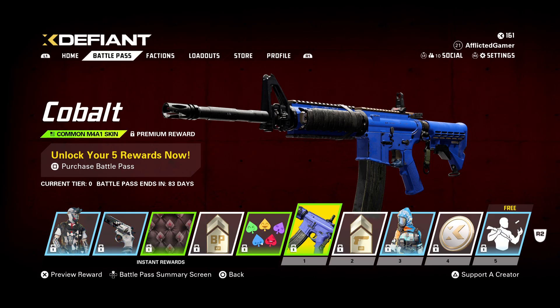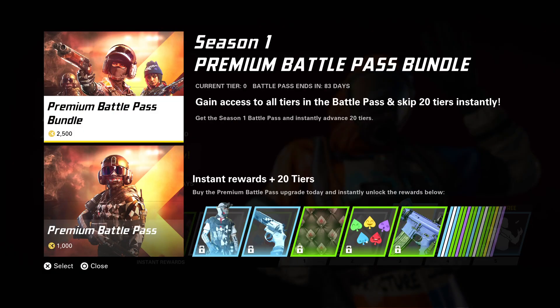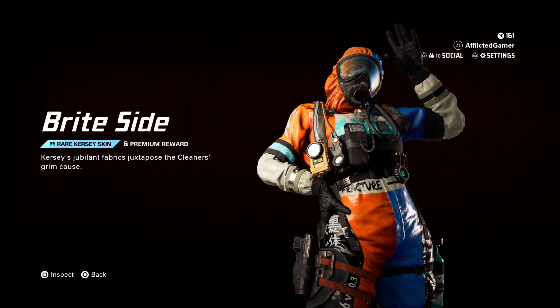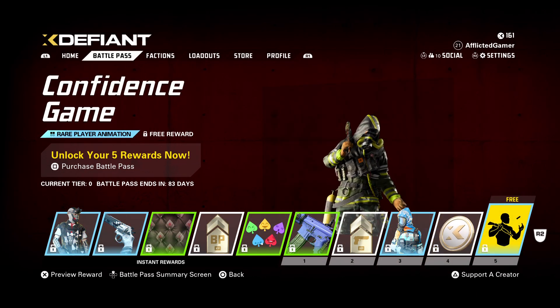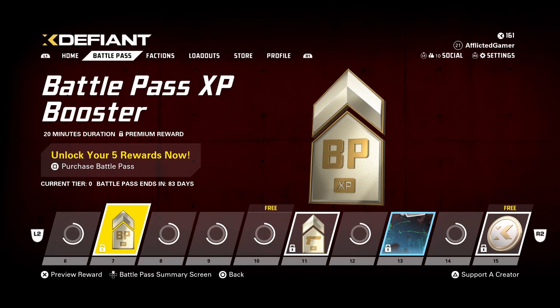Then we've got a regular common skin for the M4A1 — the one from the pre-season was much nicer. Weapon XP booster. And then we have the Bright Side skin for the Cleaners. That's not too bad. X-Coins, which is always nice. And we've got the Confidence Game player animation. Pretty cool.